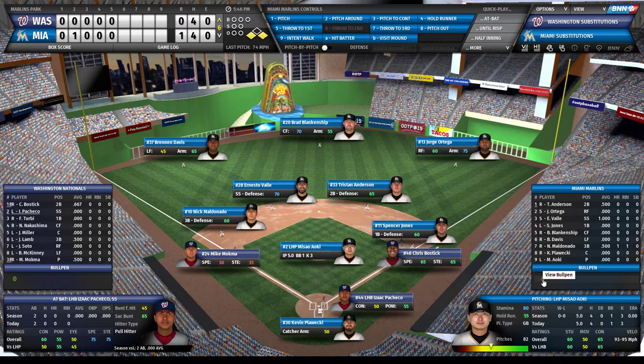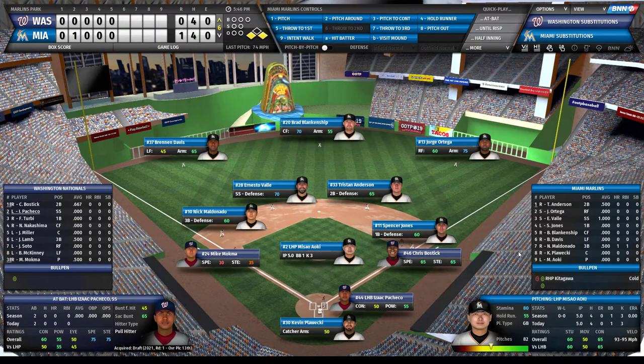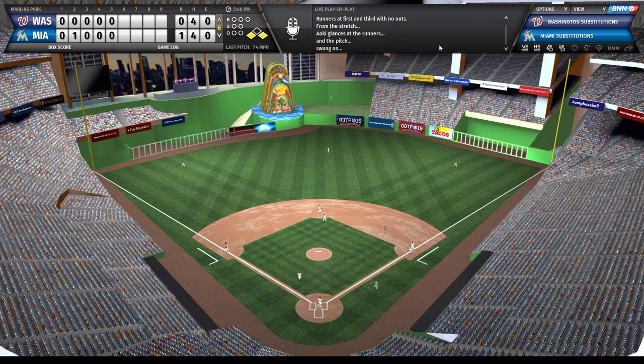It's a tricky spot with first and third and a very dangerous hitter coming up next. I'm going to show you how to get a relief pitcher warming up. I'm looking for a right-handed pitcher - I'll warm up Kitagawa. I also like to get a lefty warming up too - I actually Rule 5 drafted this guy, and there will be a Rule 5 draft video coming. I hook my pitchers pretty fast, so this is me being proactive about the decision I'll have to make.